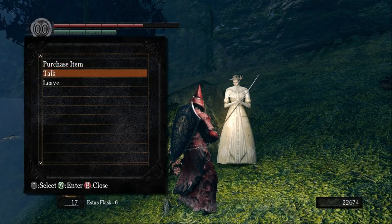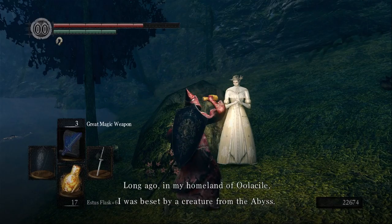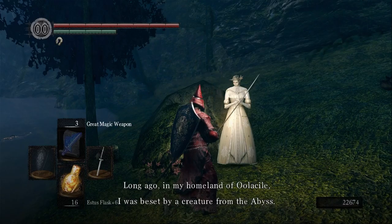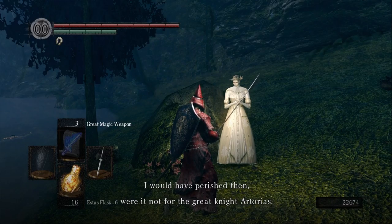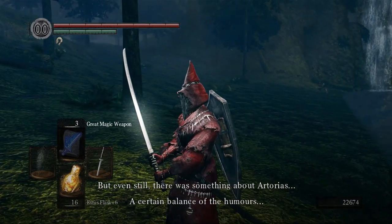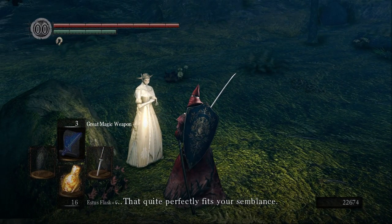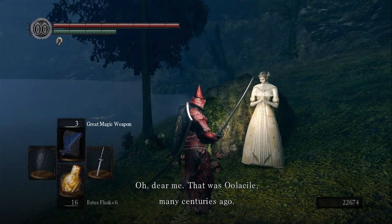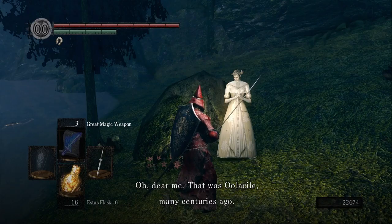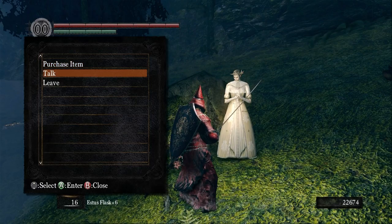I am Dusk of Oolacile. It is an honor to see thee again. I shall follow thine wishes. My home of Oolacile was reduced to ashes long ago in my time - I have been alone ever since. But to be summoned thus and to be of service to thee... This may strike thine ear as somewhat peculiar, but long ago in my homeland of Oolacile, I was beset by a creature from the Abyss. I would have perished, were it not for the great knight Artorias. I saw little of what transpired, for mine senses were already fled. Even still, there was something about Artorias - a certain balance of the humors that quite perfectly fits your semblance. Heavens, could it be? That was Oolacile, many centuries ago - please excuse my fanciful musings. She even thinks it's Artorias.